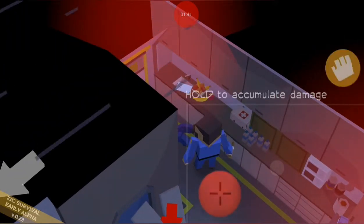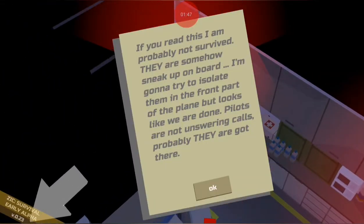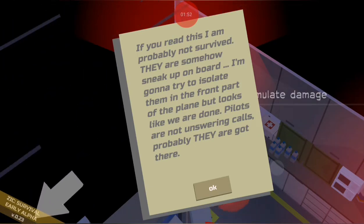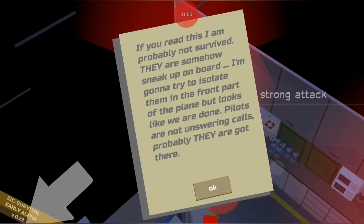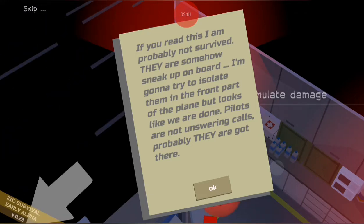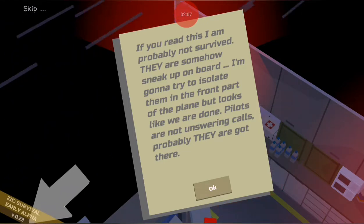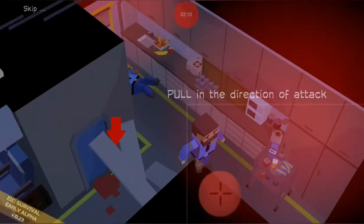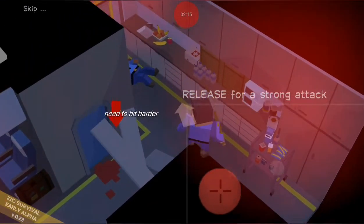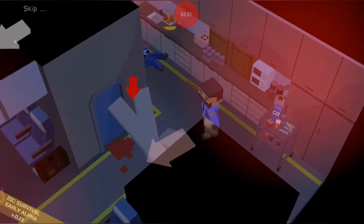Get a bat, there's a dead cop — you talk to him or take his stuff. Reading the in-game text, it's definitely been translated: 'I am probably not survived… they are somehow sneak on board. I'm going to try to isolate them in the front part of the plane but looks like we are done — pilots are not answering calls, probably they got there.' Pull in the direction you want to attack, let it get completely full and it blinks and stops getting bigger.